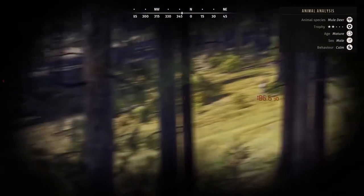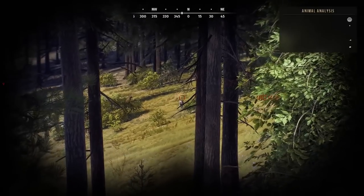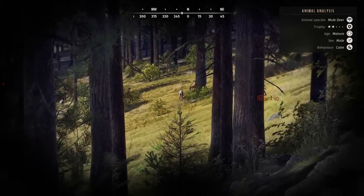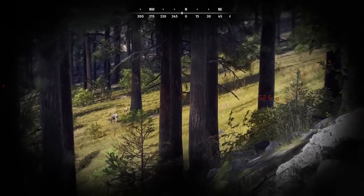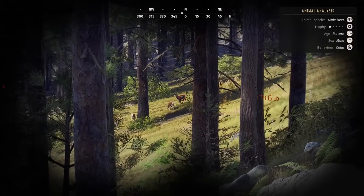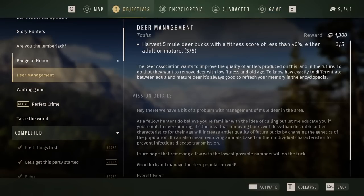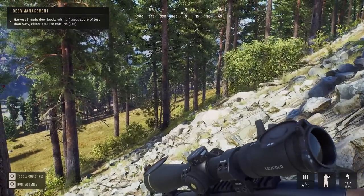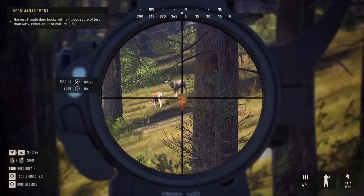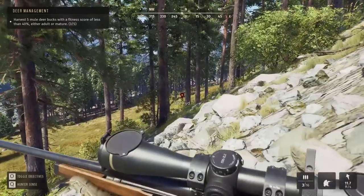I think we might have found the herd. Maybe those other deer were trying to get here, and we entered their render and it just made them stop — I really don't know. Another 2-star mature though. This one is a little older, I think, because the last one was still kind of brown in color. Let's take that for a different reason — we've got this one deer management mission where we need five mule deer bucks under 40%. A 1-star mature basically guarantees to be under 40%, so the mission has to be active for it to count. That'll be number four of five.